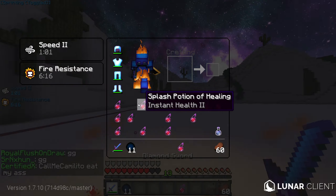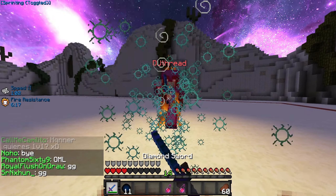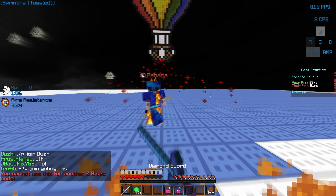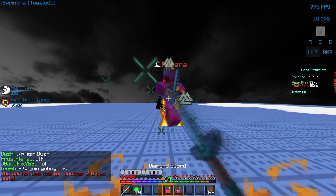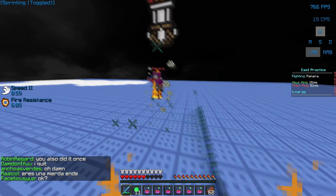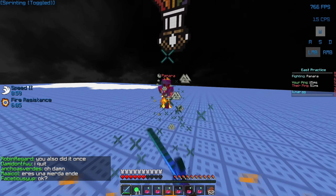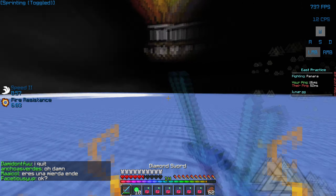This next thing is, in my opinion, the most unstoppable move in this game — the side pearl S-tap, or behind pearl S-tap. What it is: you pearl to the side or behind the player, and then you S-tap. You're pearling behind them so you're out of their crosshair completely, and you're about to get them in a combo. When you land, you immediately S-tap. Now they're taking KB and you're backing up, and they're not even going to be able to lock onto you in time — boom, they're automatically in a combo.